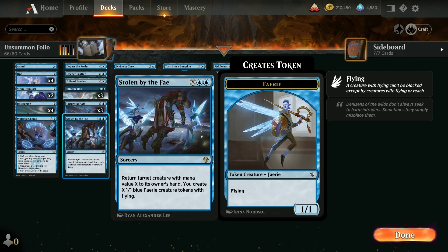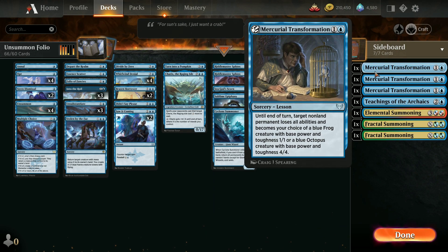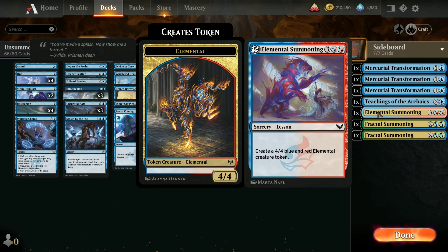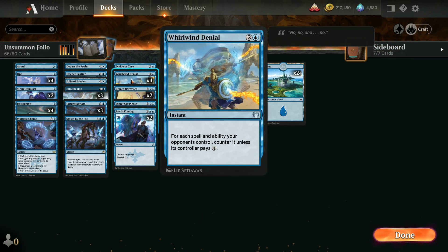One Divide by Zero to get us into our sideboard. We've got Mercurial Transformation, one Teachings of the Archaics, one Elemental Summoning, and a couple of Fractal Summerings. Four copies of Whirlwind Denial, so we can counter abilities the opponents control as well.